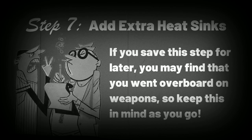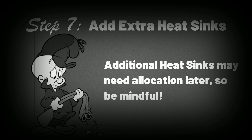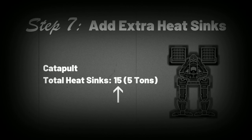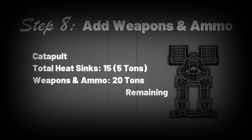The final stop before choosing weapons is your heat dissipation capacity. You can either complete this step now or come back to it later, but at some stage you'll have to decide how big a punch you're looking to pack and how to handle the consequences. At the base level, additional heat sinks may be purchased at the cost of one ton each. All BattleMechs come with 10 heat sinks built in at no cost in tonnage, so any extras you add will be in addition to this integral number. Our Catapult will mount an additional five.